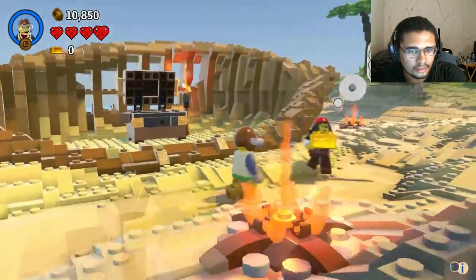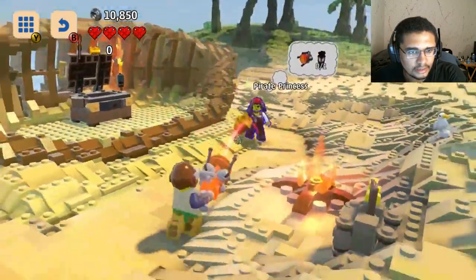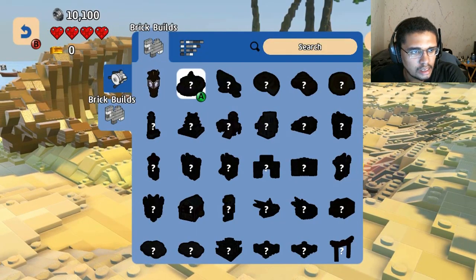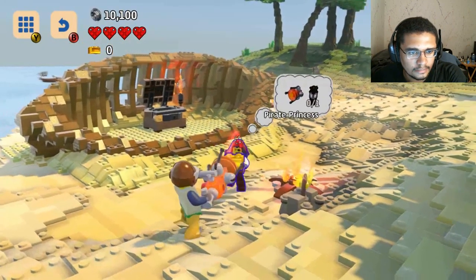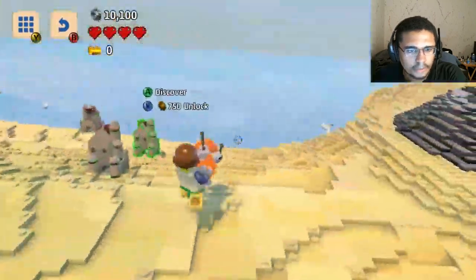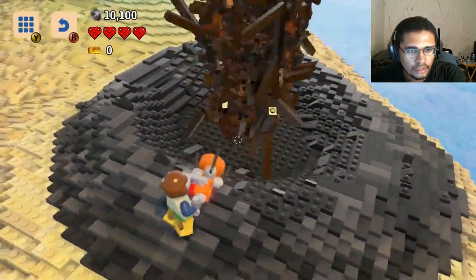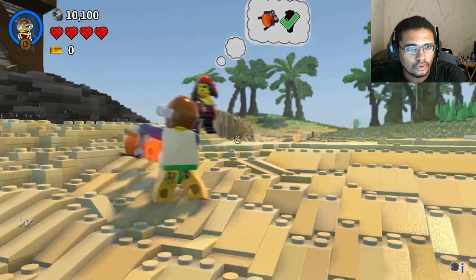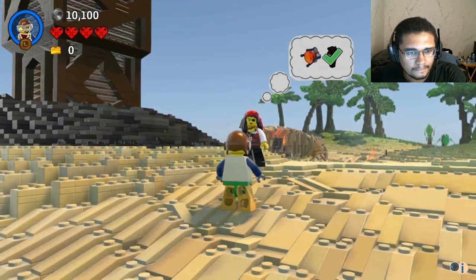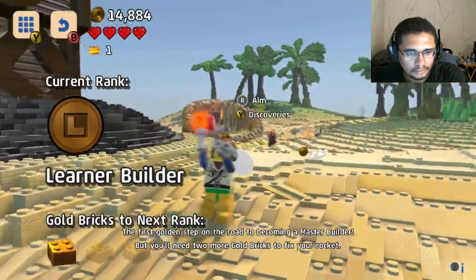Lady? No, stop. Where do you want me to build this? Oh, I have to pay to unlock it. Where do I place this? Where do you want it, woman? Fine. You're going to be a jerk? Here we go. There you go. Oh shit, that's cool! Jesus, she looked like she exploded. Oh yeah. The first golden step on the road to becoming a master builder.